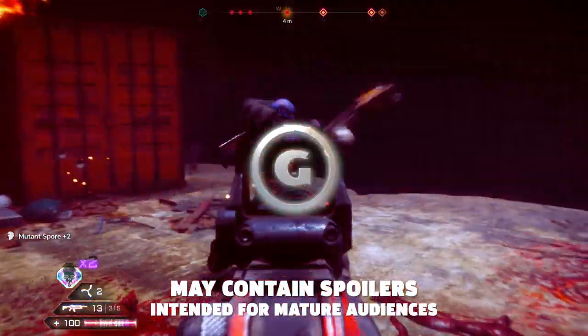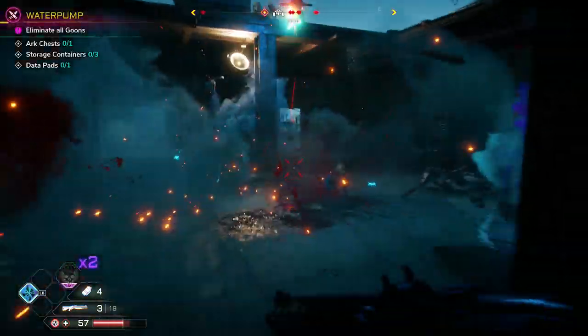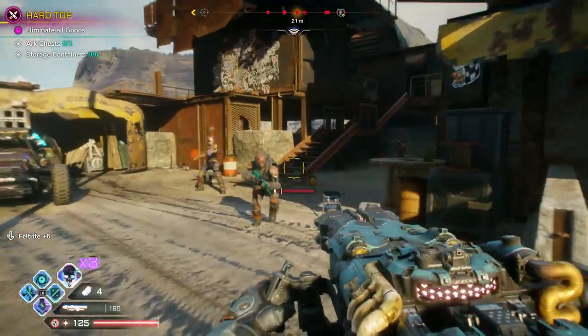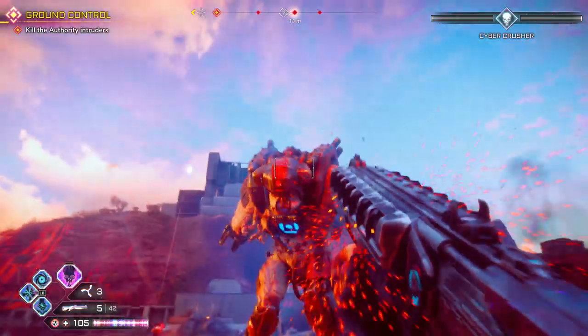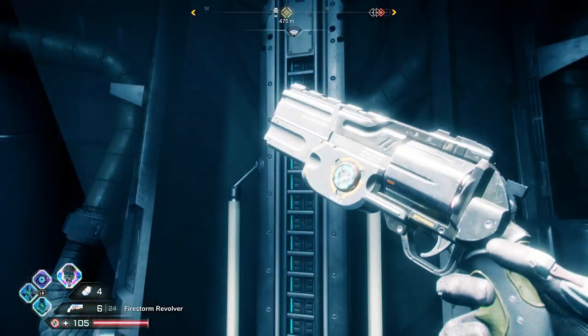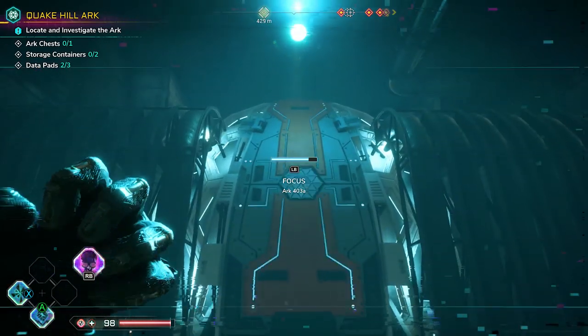Rage 2 has you ripping and tearing through bandits, mutants, and all sorts of other bad dudes with beefy weapons and superpowers in a post-apocalyptic world. But you may miss some important aspects, like the best abilities to upgrade, the easiest way to take down tougher enemies, and how to find the good stuff. Here are 10 tips to get you raging in peak form for Rage 2.